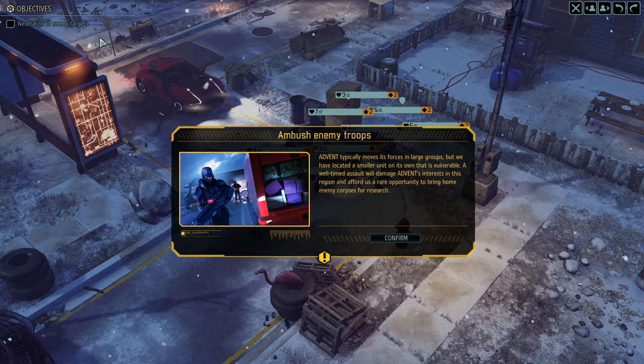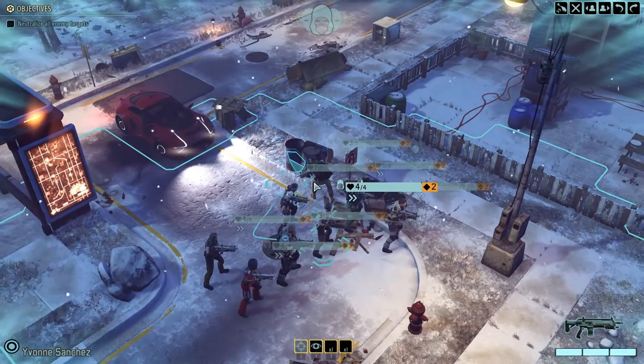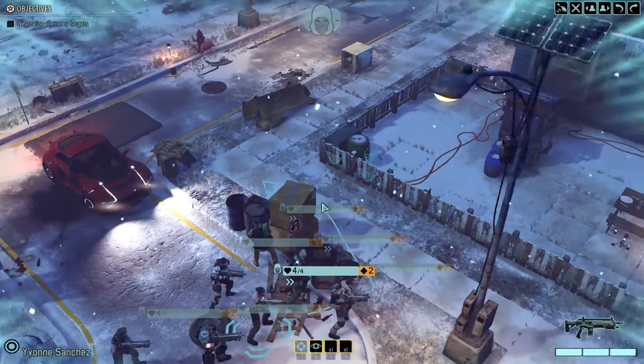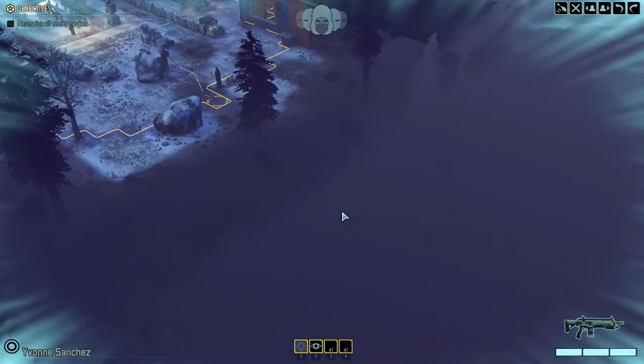All we need to do is neutralize all enemy targets, and we have a lot of soldiers here — it's crazy. Advent typically moves its forces in large groups, but we've located a smaller unit on its own that is vulnerable. A well-timed assault will damage Advent's interests in this region and afford us a rare opportunity to bring home enemy corpses for research. We have eight people compared to the original four people in the base game — that's absolutely crazy.